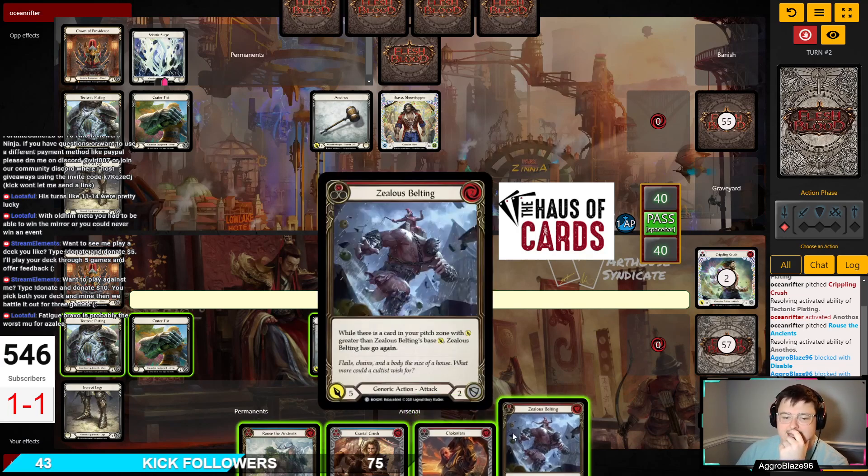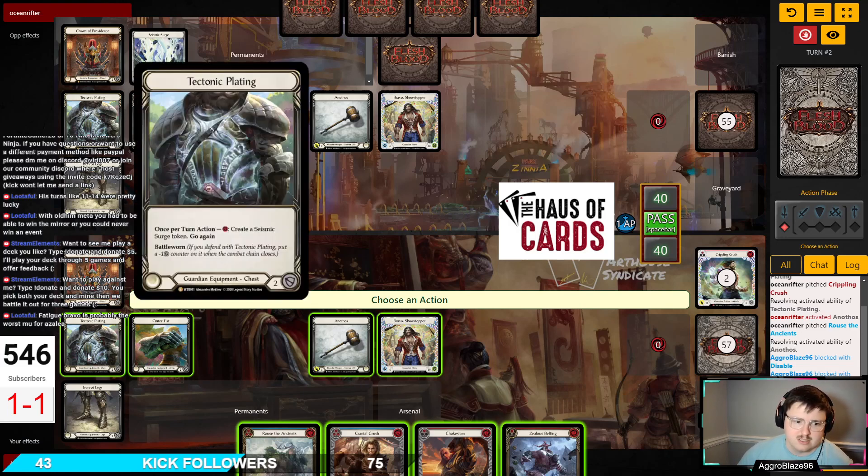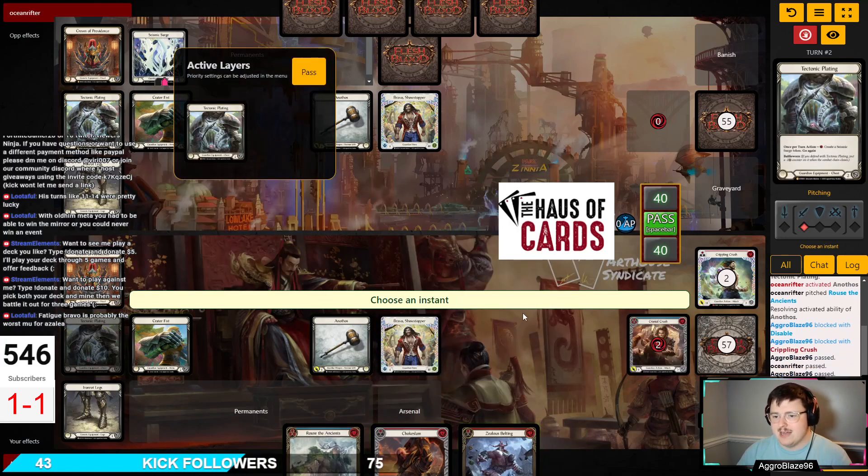So I can play Rouse the Ancients, reveal Chokeslam, Zealous Belting, and then not do anything. I can dominate a Chokeslam. I can go Zealous Belting, make a surge Zealous Belting into Hammer, and arsenal my Chokeslam. Doesn't seem like a bad option. I guess we're setting up for a late game — setting up for a second cycle with Rouse the Ancients, if the game plays out that way.